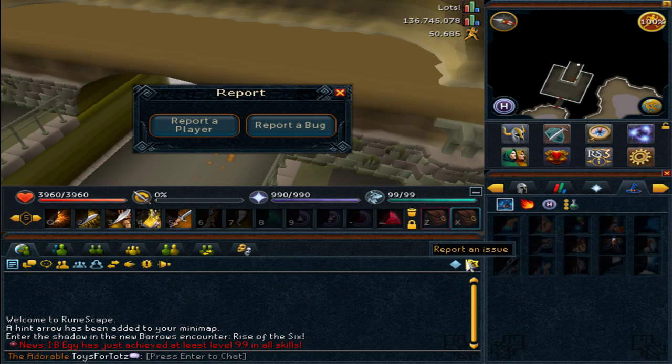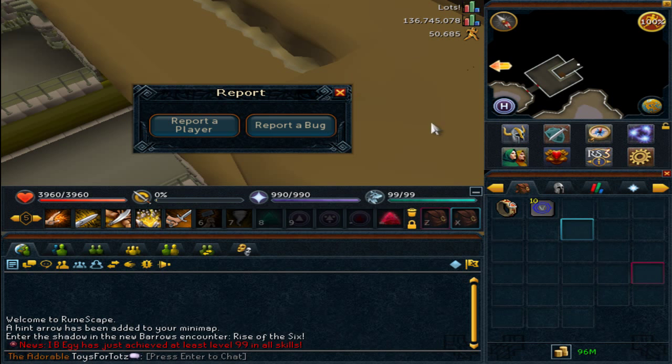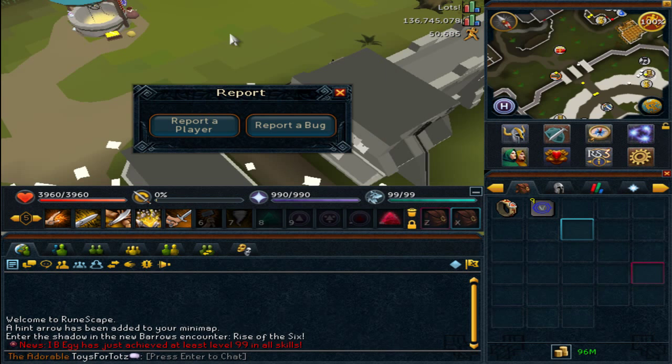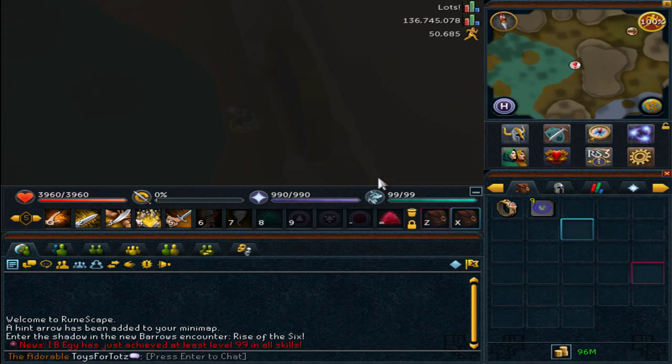If you notice, whenever I surge up to the exit of the cave, I teleport away and while I have the interface up, I'm staying in the area that I was teleported to. But when I close my interface, I'm forced teleported back to the outside of the cave.